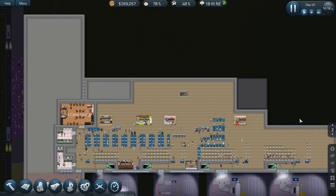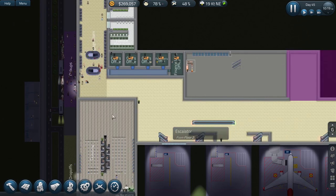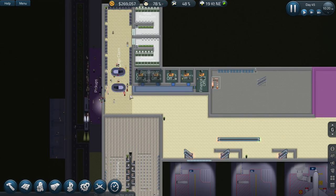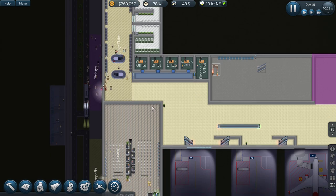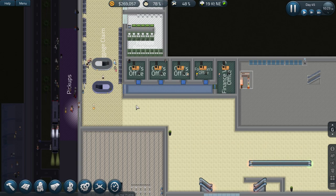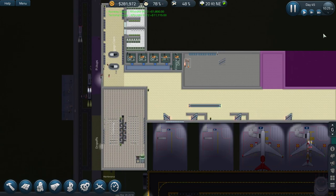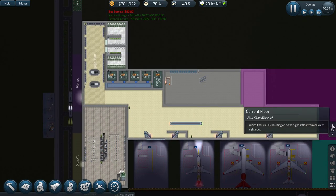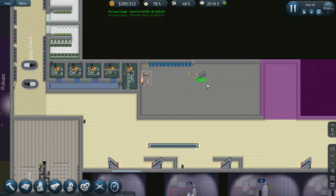Once all of that's built we'll look into it. The other thing I want to do is really revamp the security area. Let's speed things up because we need to get this stuff built. Go down the ghost stairs.